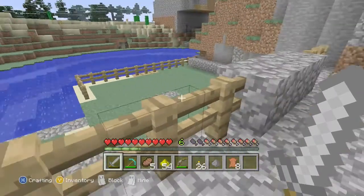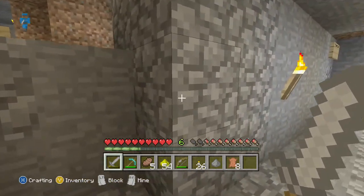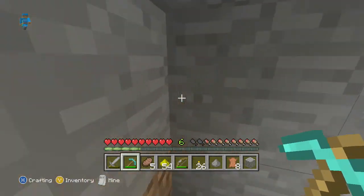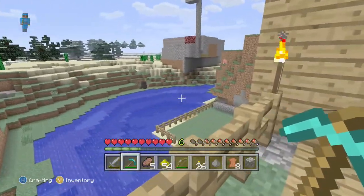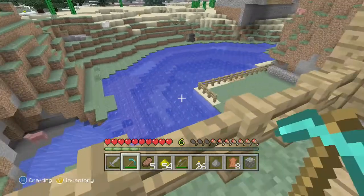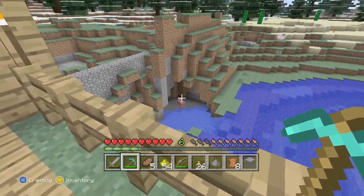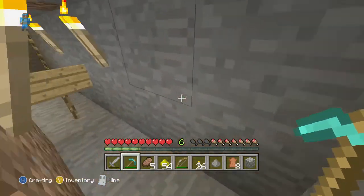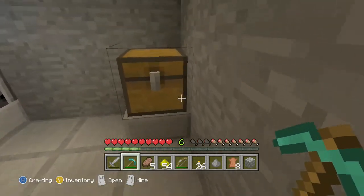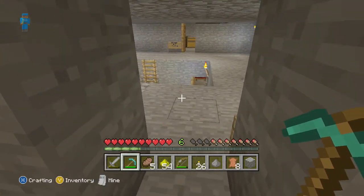We forgot to show you the balcony — it's up here, Jake made this. Peaceful balcony — we do not snipe here, we just chill. That's our animal trap: animals go in the pond and float into there, they can't get up, and then I harvest them. We didn't show you the kitchen either — kitchen, food. I think that's it!